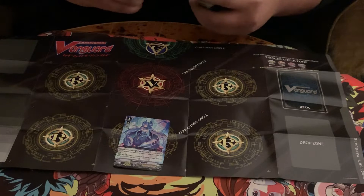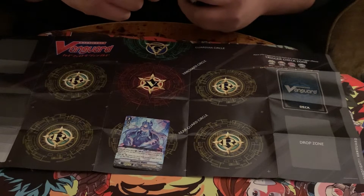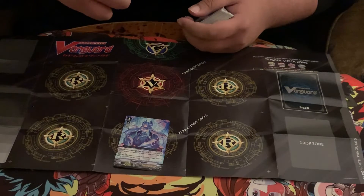Next is Rectangle Magus. When in place, Counter Blast one, Soul Blast one, check the top two cards of your deck, put them in any order, and draw a card. The other ability is when you Drive Check reveal a trigger unit, this unit gets plus five. It's basically a grade two Hexagon Omegas.